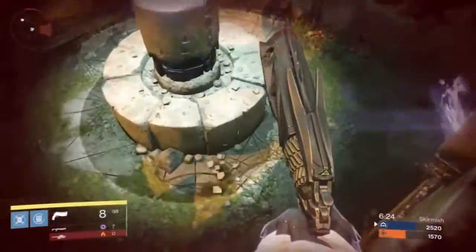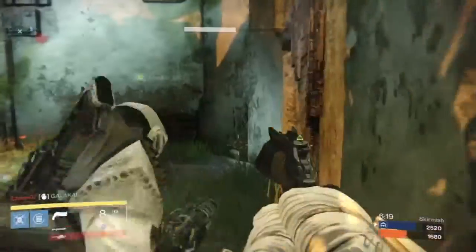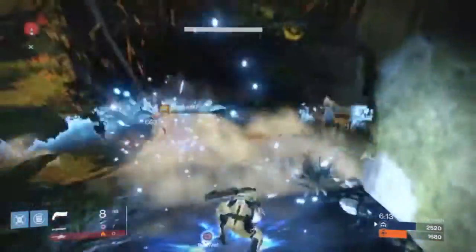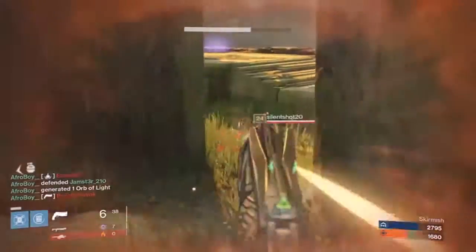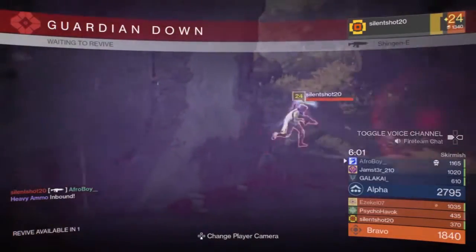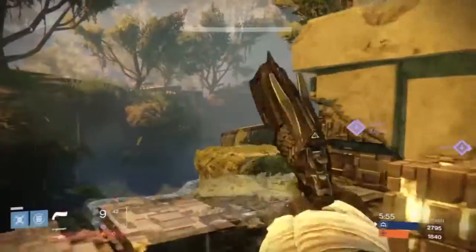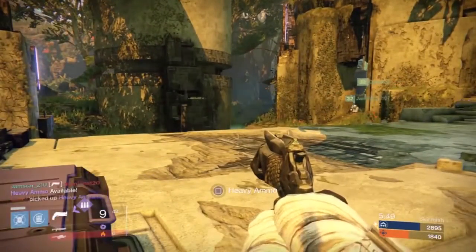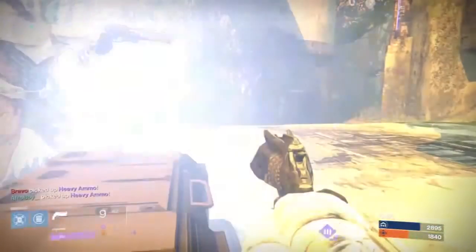Weapon parts, armor materials, and strange coins — make sure you have all of that before going into the Taken King DLC. Grab any weapon or armor material you can think of, anything you think will be important for this new update. Strange coins especially — I really suggest you get a lot of those, because you never know what new weapon designs Xur will have.